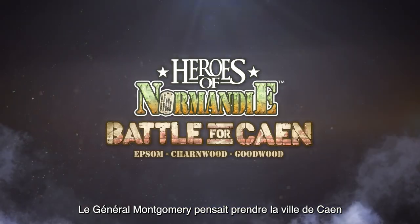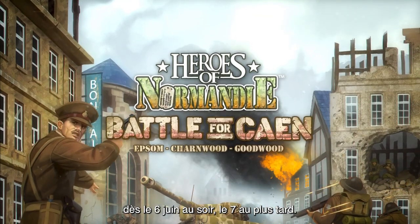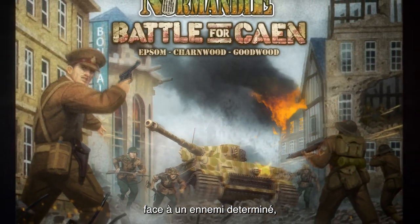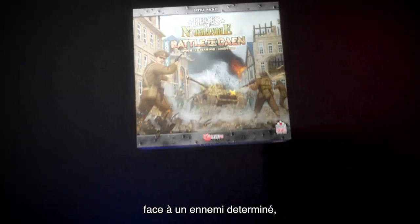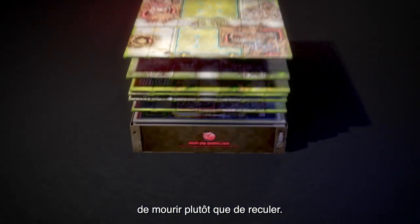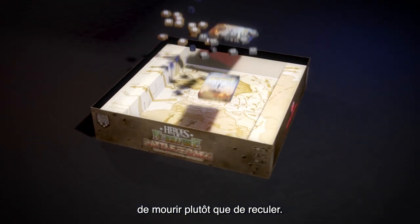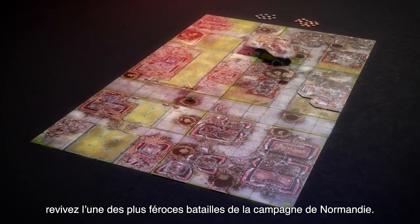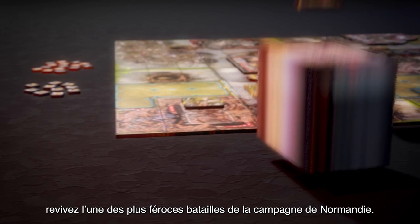General Montgomery had planned to take Caen on June 6th or the 7th at the very latest, but the British advance bogged down as the city was being defended by stalwart Germans, ordered by the Führer himself to die instead of yielding an inch of ground. Heroes of Normandy: Battle for Caen is themed around one of the fiercest urban battles in the Normandy campaign.